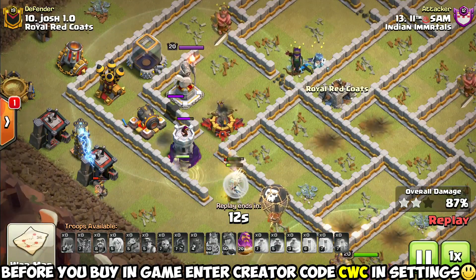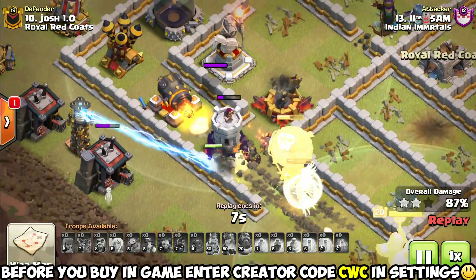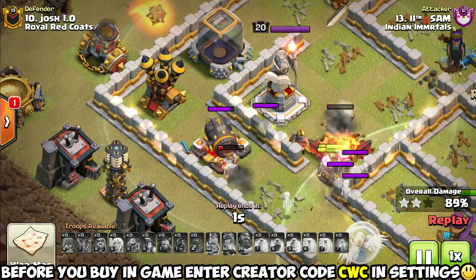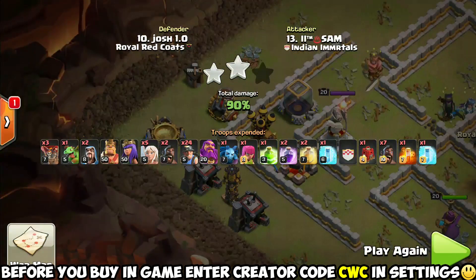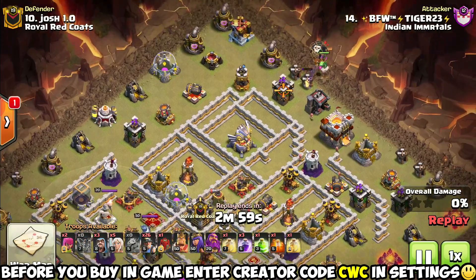Now coming to the backside of the base where the miners are really spreading out — the Queen died. I don't know if he didn't pop the ability in time, but she must have died too fast on this Grand Warden platform. That is the first major mistake he's made on this attack; everything else was executed perfectly. Miners are spread out, but he finally gets a group coming back in and pops that Grand Warden ability to keep them invincible as they're coming into this last section, which is super heavy with defenses. And he runs out of time. You only get three minutes per attack.